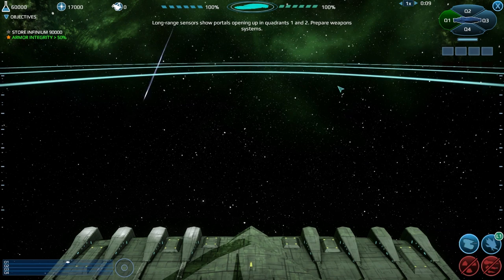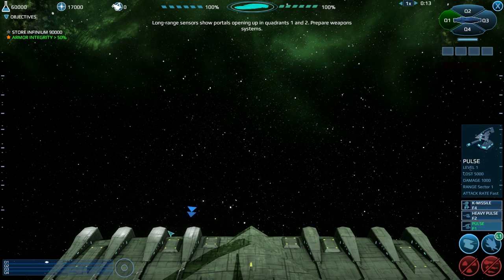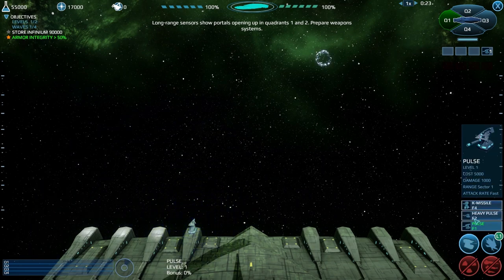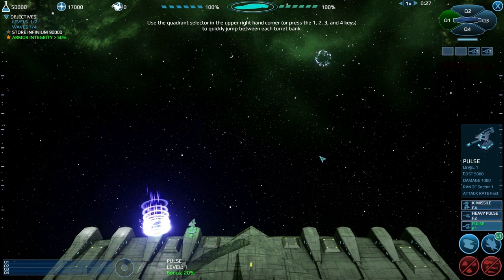Long range sensors show portals open in Quadrant 1 and 2 - prepare weapon systems. We don't have the upgrades again. Let's put you there. It's actually built for two of these guys so it gives them a wee bit of bonus.